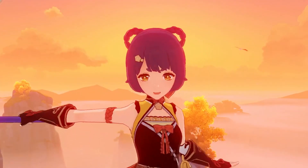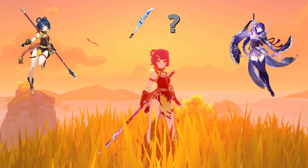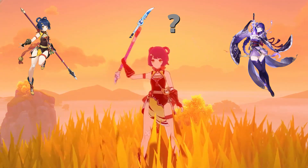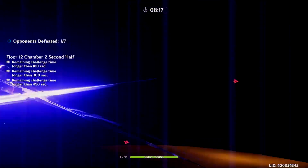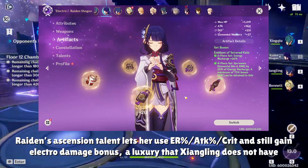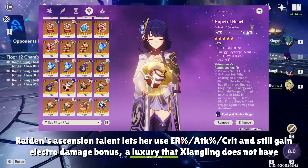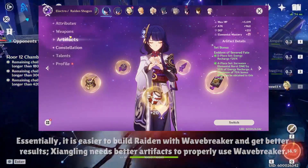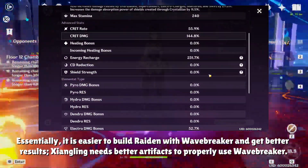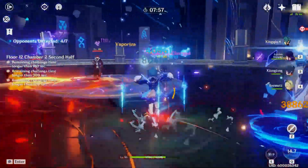And now onto the final question of this video: should you choose Xiangling or Raiden Shogun to use Wavebreaker's Fin? The answer is most likely Raiden over Xiangling based on the observations we made today. Not only that, but Raiden also ascends into Energy Recharge and commonly uses ER% in the Hourglass with ATK% in the Goblet. This means having an ATK% weapon with high base attack is much more beneficial to Raiden compared to Xiangling. I'd personally recommend Raiden with Wavebreaker since that's the setup I choose to use, but both can utilize the weapon phenomenally.